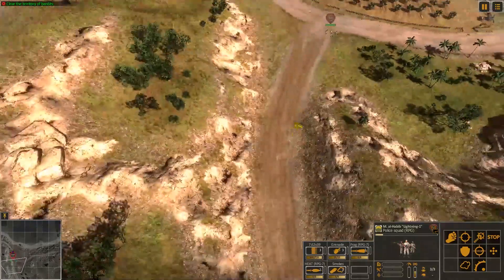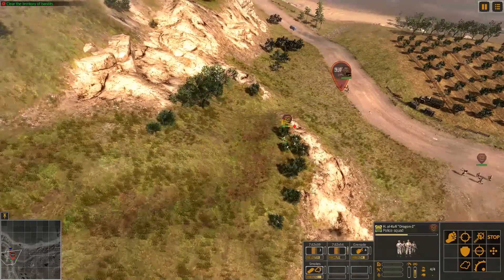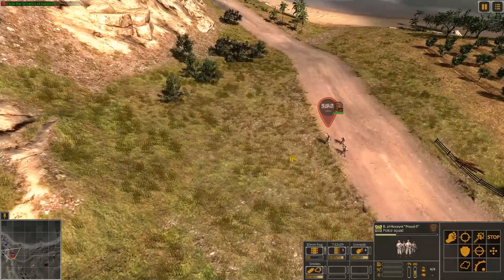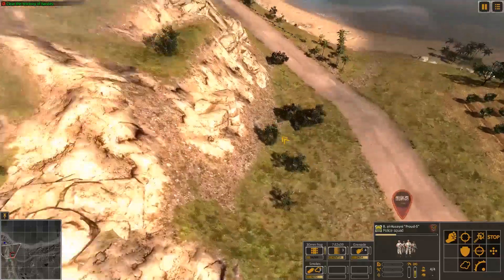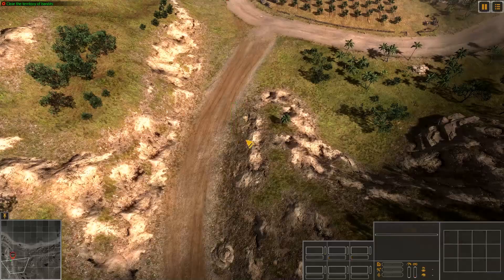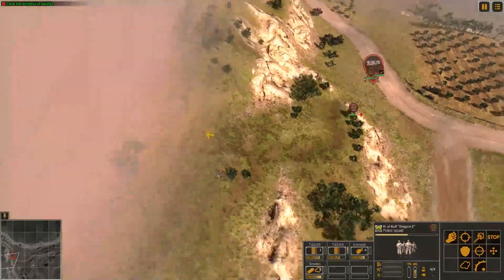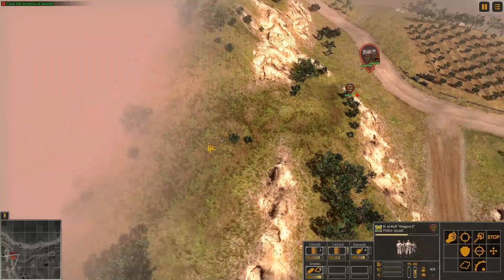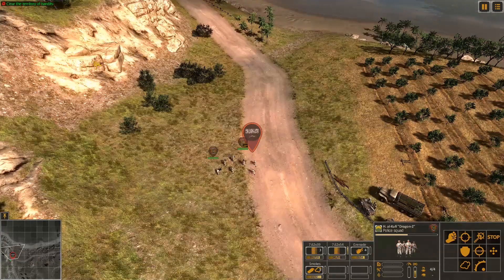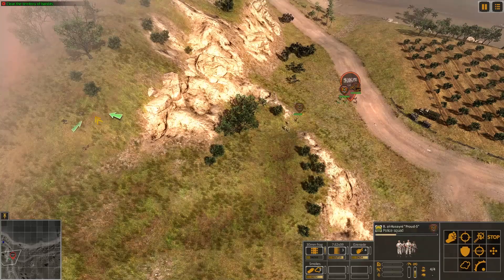Looks like we got the area pretty much secure. Let's regroup here — looks like this crew is healing up automatically, that's kind of cool. When there's no more fire, same with these guys. Looks like we finally hold the crossroad — no casualties on our side from what I could tell, a lot of enemy combatants down, and enemy equipment captured too. All right — clear the territory of bandits is the objective, so I guess we do have to go up top and start kicking butt.